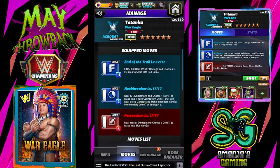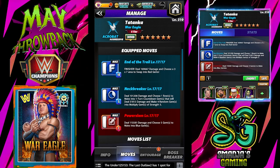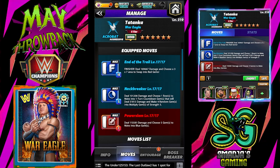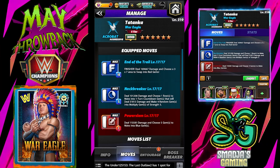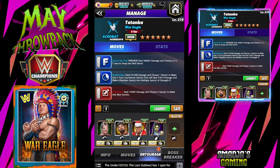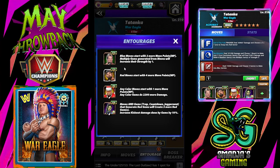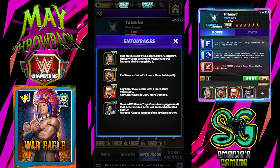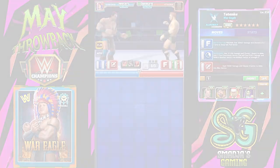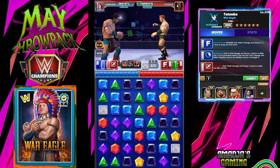Let's take a look at a second build for Tatanka. We have the finisher — The End of the Trail — deals 169,667 damage and chooses a 3x7 area to swap into red gems. We have the Neckbreaker again with the countdown gems, and the Power Slam chooses 5 gems to make into blue gems. Entourage for that build: same trainers — Lex Luger Total Package, Butch for the red MP trainer, Santa Hogan, and Zombie Bianca Belair. Sheamus also, but only a 5-star gold maxed, almost at 5 million health points.